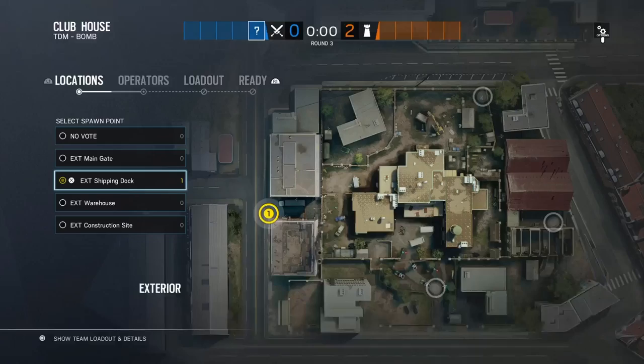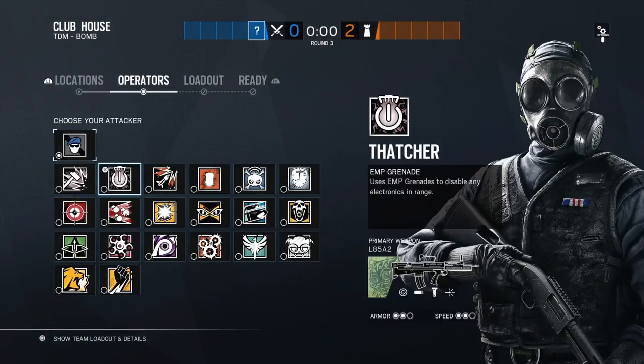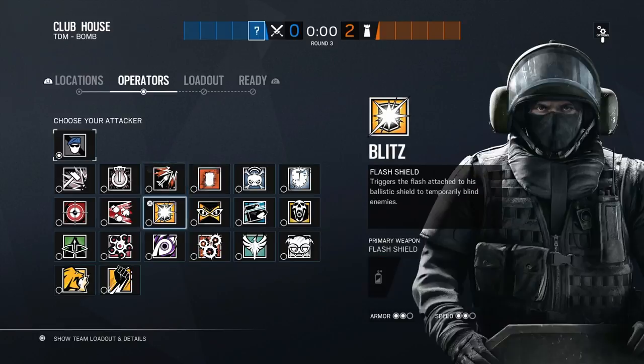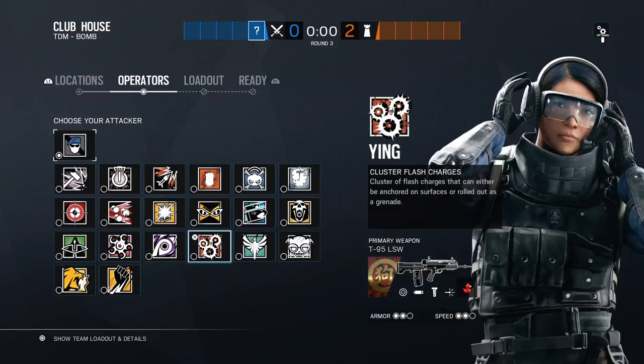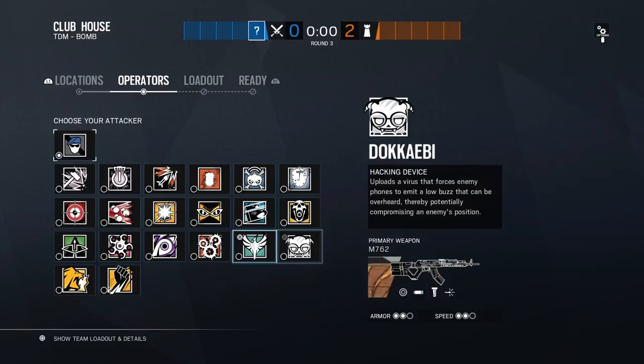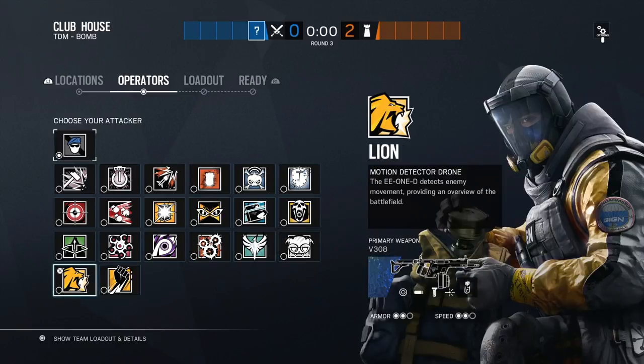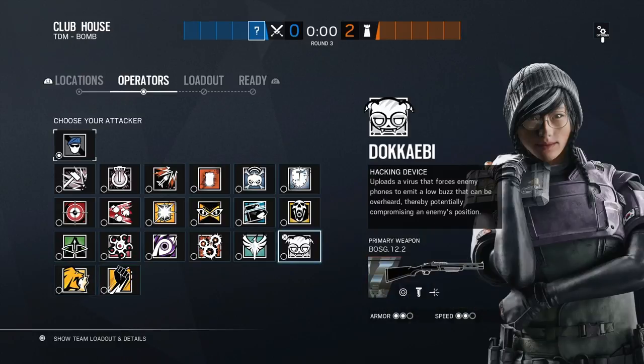Onto our final strat — we're going to be clearing from strip club and trying to breach into church by opening up the main wall for main stairs. We're going to need a Thatcher and a Thermite to get that wall opened up. For our third and fourth picks, we need soft breaching but also entry fragging power, so we're going to be taking Ash or Zofia for the third pick and Ying for the fourth pick. For our final pick, we're going to be taking Doki to make roam clear a bit easier. You can take Lion if you want.